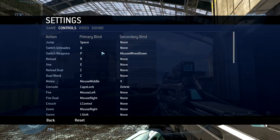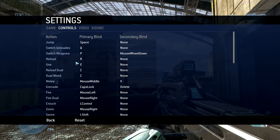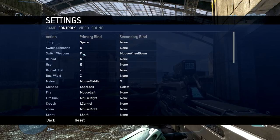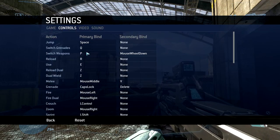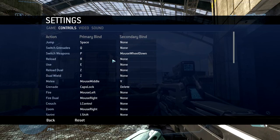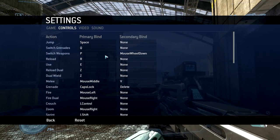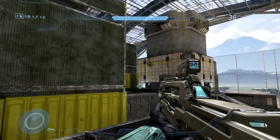Now when it comes to key bindings, most of it's rather default. I did switch Q to switching grenades because Q is not really a used button, so I utilize it for changing grenades. For switching weapons, I have it on P because that's what my mouse is mapped to — I have two buttons on the side of my mouse, so I can switch weapons using my thumb without moving my fingers off the keys at all. I also mapped my equipment in Halo 3 to my mouse button as well, so I don't have to look away when I want to use equipment, which is super useful.